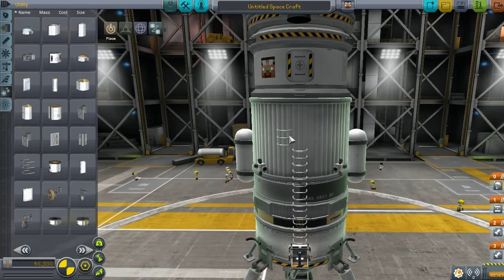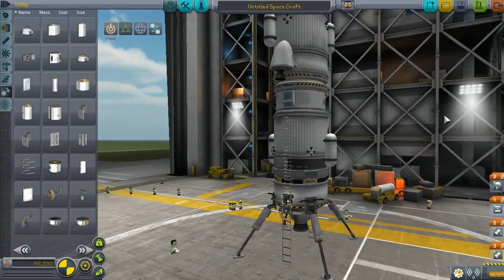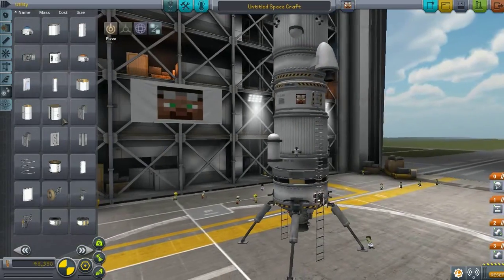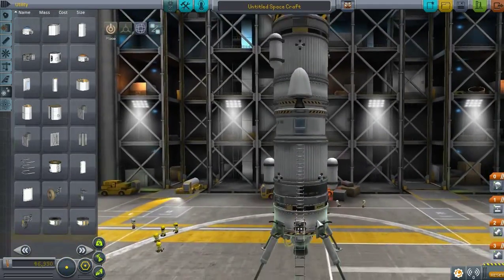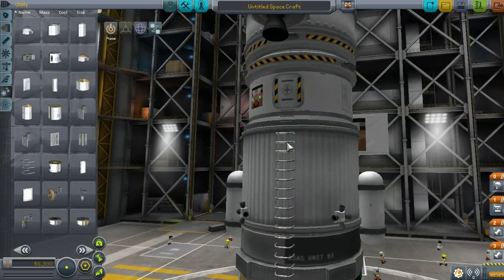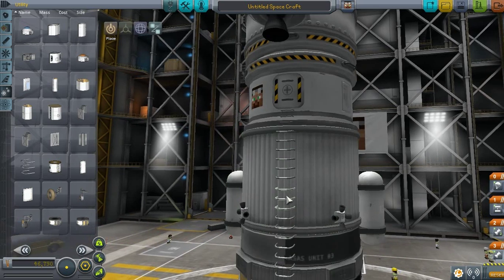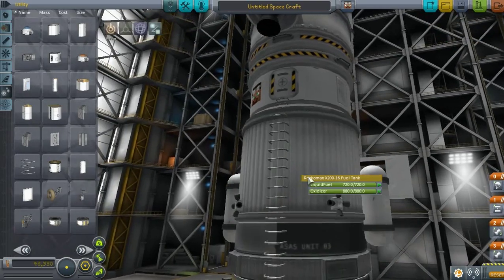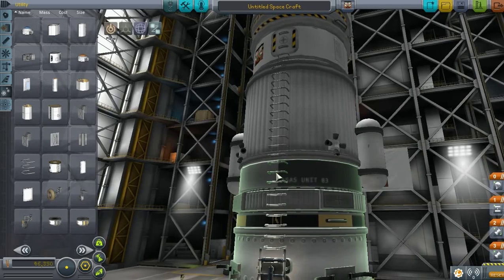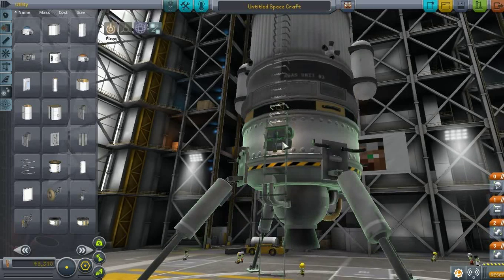I wonder if this game actually represents how real agencies build rockets — do they have some kind of modular parts that you just attach one to another? Do you see what I see? I forgot to turn off symmetry mode, and now we have two ladders on both sides — that's not good. I'll take them and place them back without symmetry mode, which basically removes the other side, and now I can happily do my job.